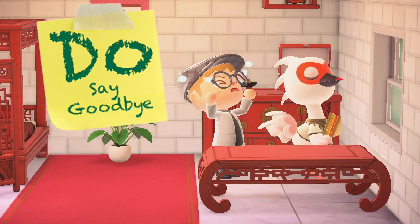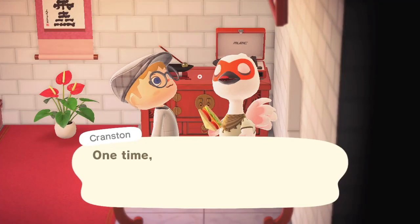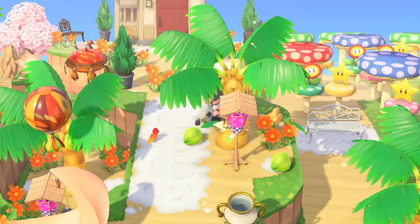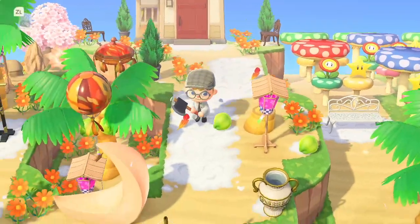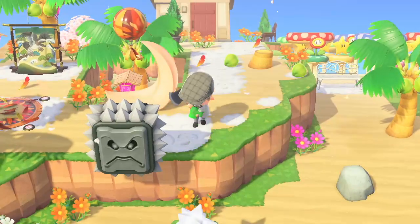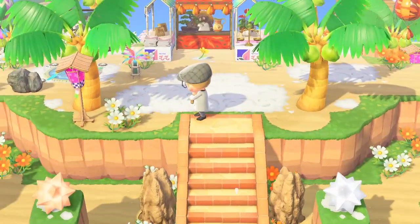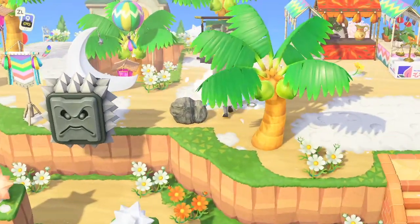Do say goodbye, whatever that means to you. It could be something as simple as taking a final stroll around your island and gifting all of your villagers a parting gift, or it could look like you running around like a maniac, chopping down trees and destroying areas, leaving nothing but a catastrophic wasteland in your wake. Remember that you put time and energy into your current island, and pay tribute to that, to yourself, for the experiences that you had. I know it's kind of weird to seek closure while you're playing a goofy game, but it's still the end of a chapter. Acknowledge that.